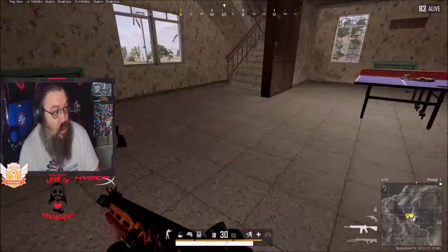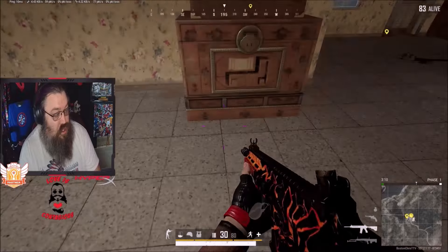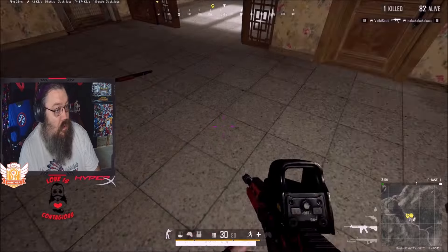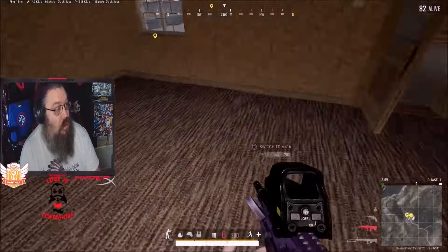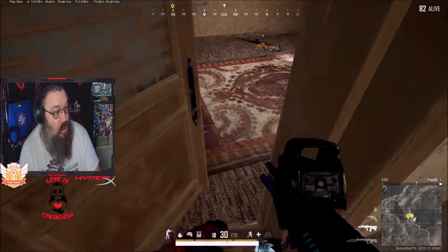There is not just one of these safes on the map, either — you can find multiple of them. As you can see, I'm just normally looting. I do have it on the back of my head that I need to be looking for a safe. As you can see, I completely miss it right here. I literally looked right at it and I'm just looting, so it's very easy to miss.